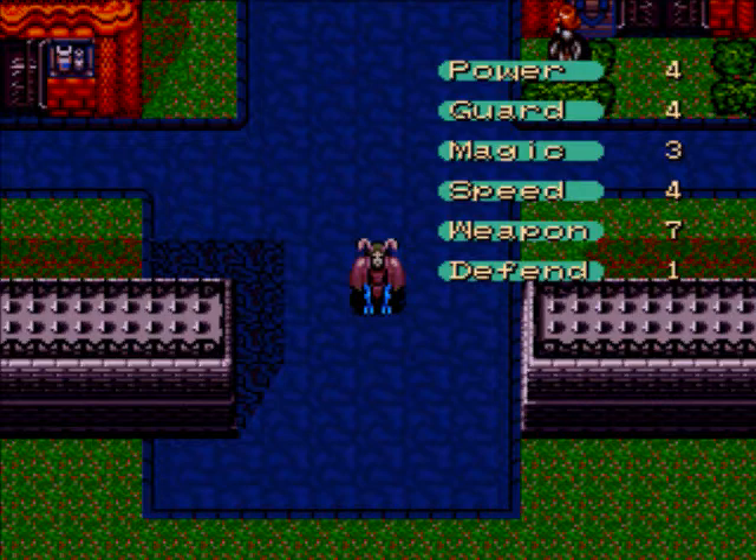Let's talk about the stats. Power is your physical damage. Guard is your physical defense. Magic is both your magical offense and defense. Speed in this game has nothing to do with turn order - that's not how this game works. You get a turn, they get a turn. That's how the combat flows.